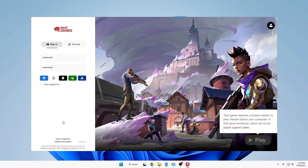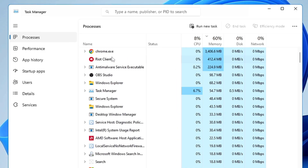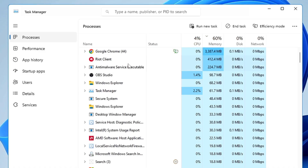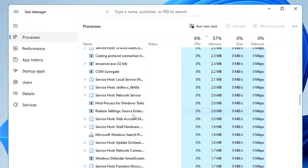First, you need to completely close Valorant and the Riot game. To do that, right-click on the taskbar and click on Task Manager. Look for anything related to the Riot Client, right-click on it, and choose End Task. Scroll down and if you find anything related to Riot Vanguard, Riot Client, or Valorant, go ahead and end those tasks as well. Once you are done, close Task Manager.